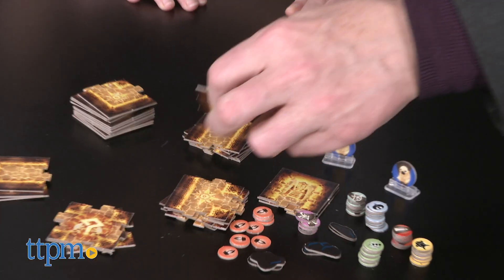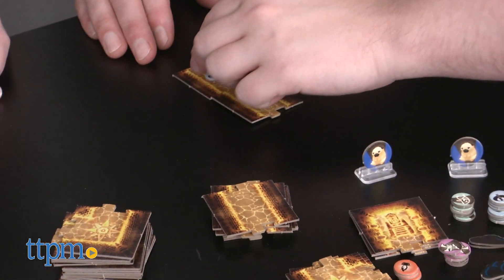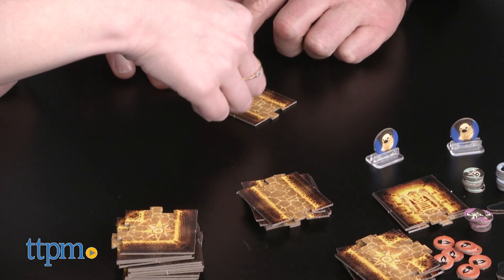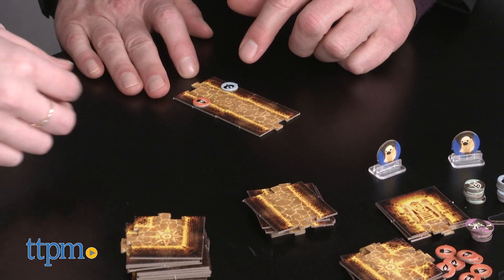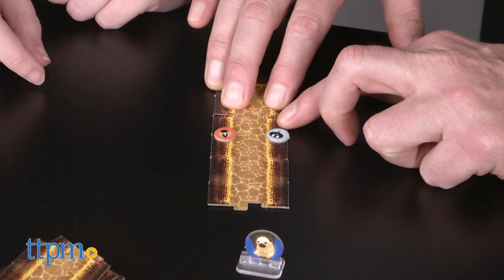In front of me there's a bird mural on the panel closest to me, and right across from it is a torch. The doggy is starting at the first panel — that's where it starts. So it like dead ends here.